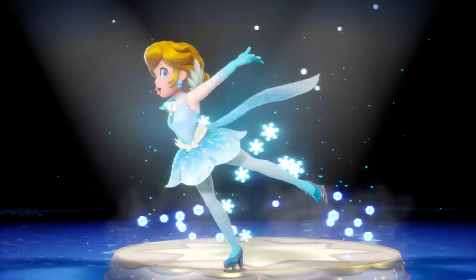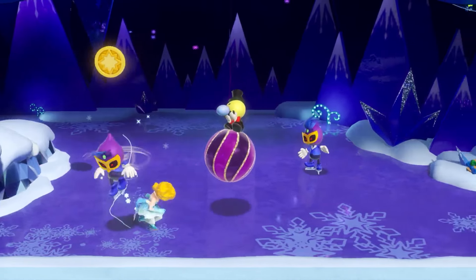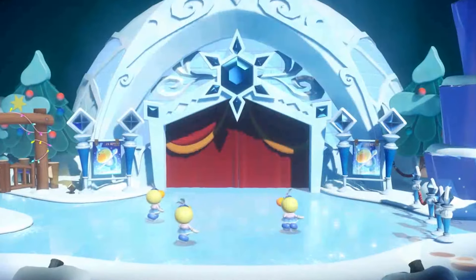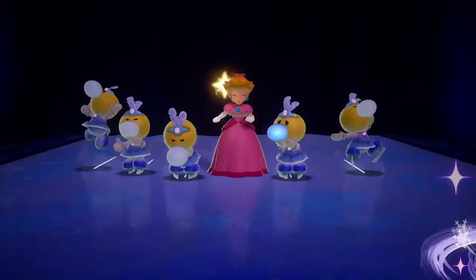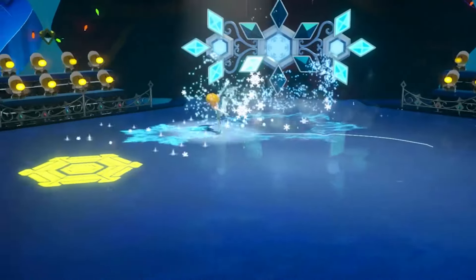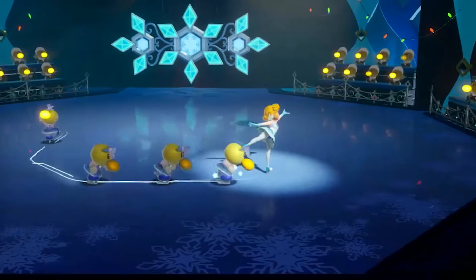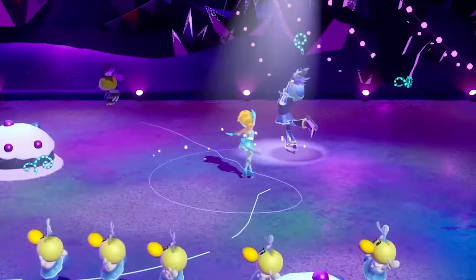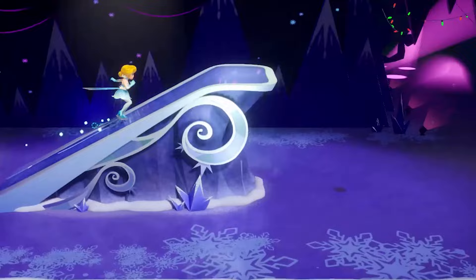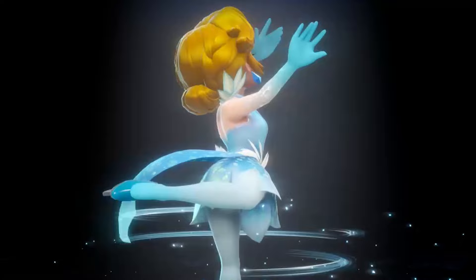The first new transformation is Figure Skater Peach. She looks absolutely gorgeous — I am obsessed with this transformation. Princess Peach is always in motion as she dances and skates around an icy winter wonderland. There appears to be some sort of rhythm mechanic, as we can see when she's spinning on a path of snowflake lights. Her movement also seems to affect other characters around her, both friend and foe. We can also see her collecting crystals while dodging obstacles, similar to those seen in other stages, so there's a chance these crystals are found in every single stage.